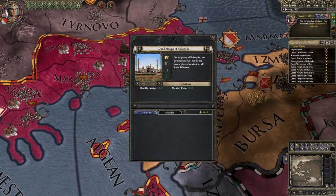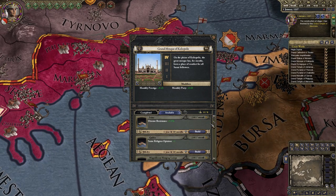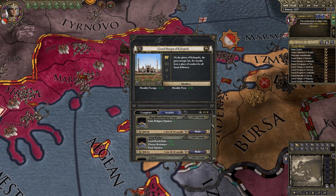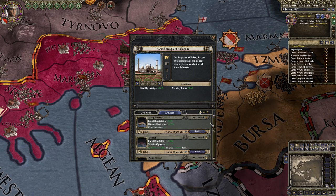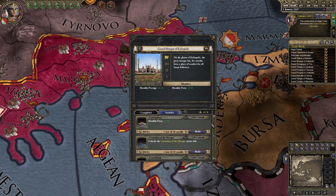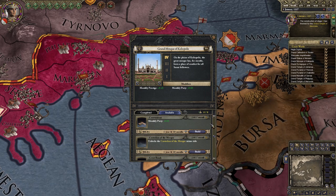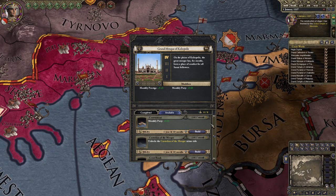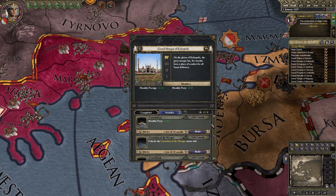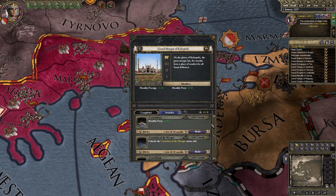Next up, the mosque. It too has 8 unique features, and this time they grant you a total of plus 5 kind and scholar opinion, plus 8 same religion opinion, minus 3% revolt risk, plus 7.5% disease resistance, and plus 0.05% monthly piety, as well as improving your ability to convert counties to your religion. It also improves the invite holy man decision and gives you an extra minor title to hand out. The revolt risk reduction is especially useful if you are keeping your counties a different religion for the Jizya tax, and if not, then at least you're converting things faster. The plus 8 same religion opinion is also a pretty big boon to have.